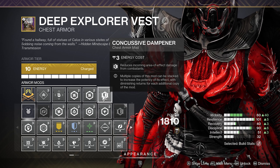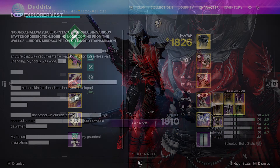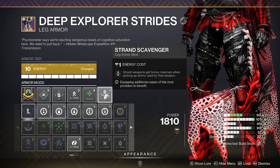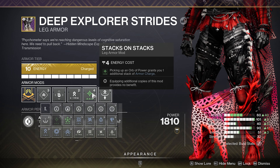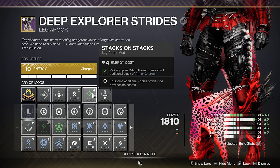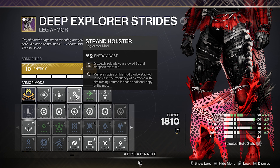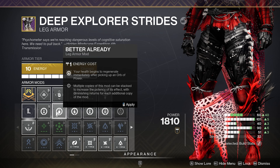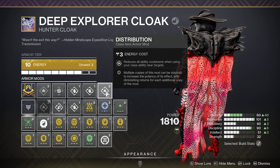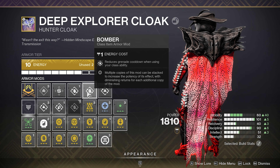On my chest piece, Concussive Dampener — I just always run one of those, and then I also match the activity I'm doing, whether it's solar or arc resistance. On my legs I like to run Strand Scavenger — extremely useful now we don't need to run Surges. I also like to run Stacks on Stacks — picking up an orb of power grants you stacks, which helps your Grenade Kickstart on your arms. Strand Holster is extremely useful — the last thing you want is to have to reload, pull your machine gun out when it's already loaded. On my class item: Distribution — reduces all class ability cooldown when you use your class ability near targets — and I buff my grenade recharge out with double Bomber.